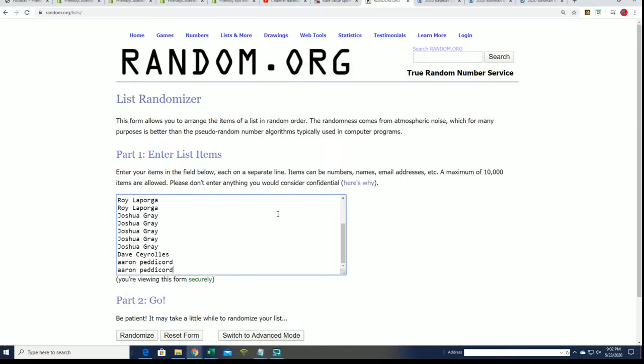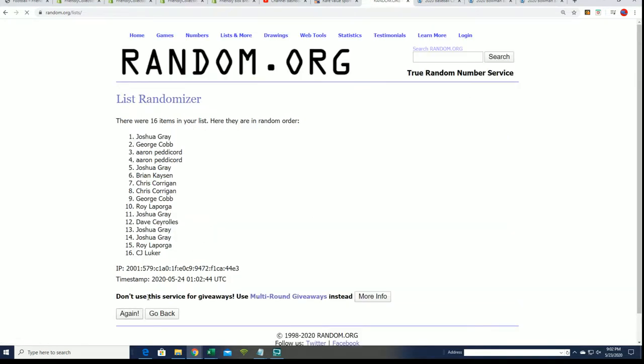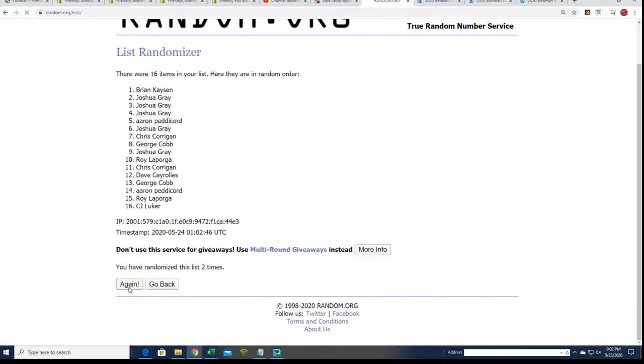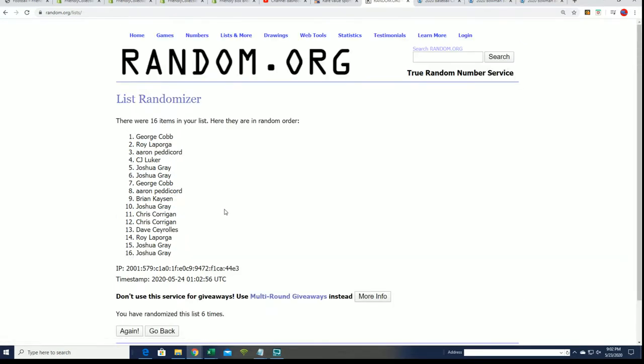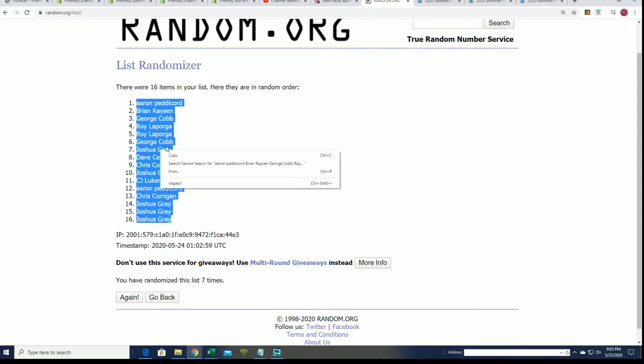If your name comes up number one, you get the first pack. If your name's last, you get the 16th pack. Here we go — seven times. Lucky number seven. All right, here's our pack order. Aaron, you're going to get the first pack. Good luck to you, Aaron.